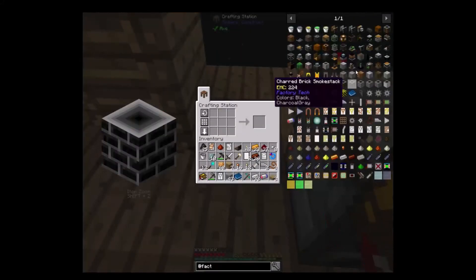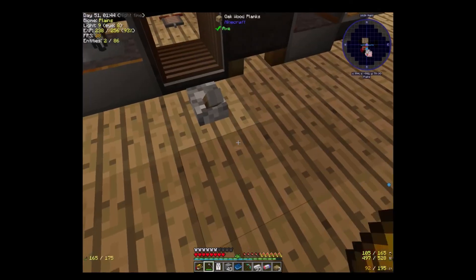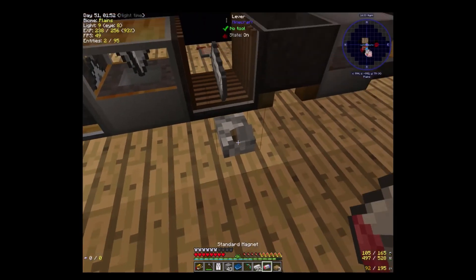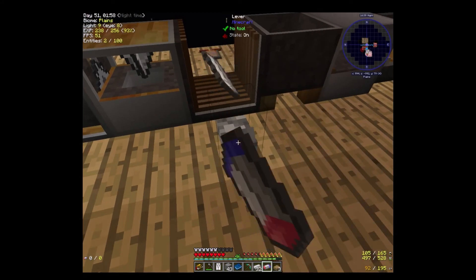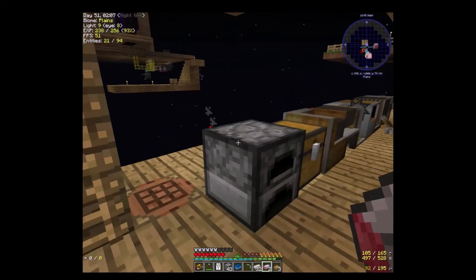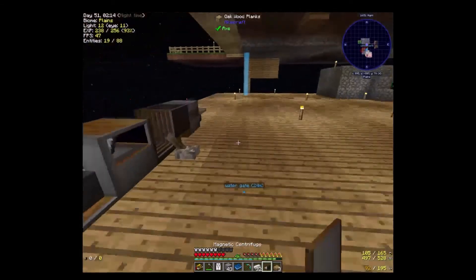We should be able to shift-click it all in — nope, need one more piece of magnet. So go ahead and put it in there. You guys will actually see how to do this — it's very annoying. I think I showed this on the previous episode but this can get quite annoying. And there we go, we got all that. Magnetic centrifuge — wow, that needs a lot of stuff.